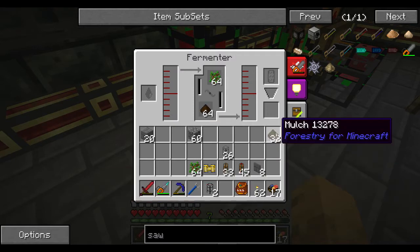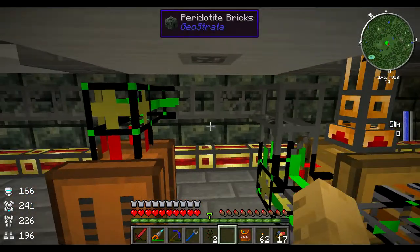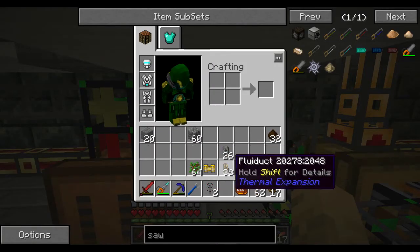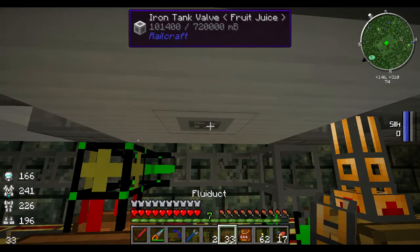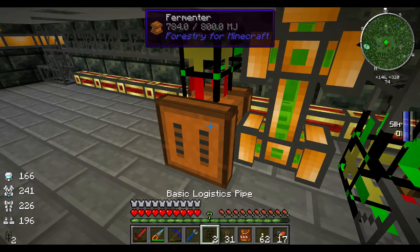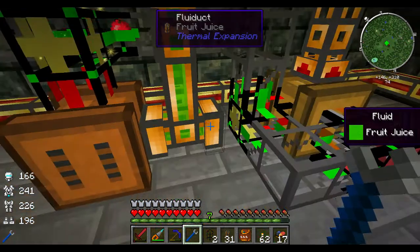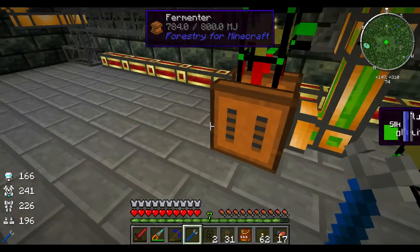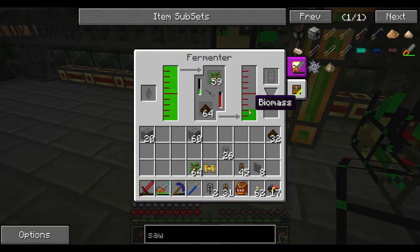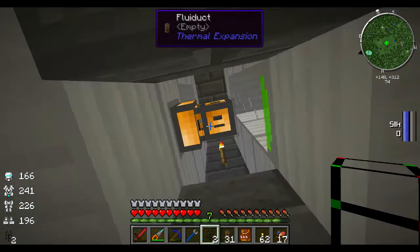There's our supplier. We'll go ahead and tell the supplier pipe to keep 64 saplings and 64 mulch, and we'll tell this to partially fill if it doesn't have everything it needs. So it'll go ahead and start throwing this stuff in here. I have some extra mulch here. The other thing that we're going to need is these fluid ducts because we need to get the fruit juice into our fermenter. We don't need this to connect here or here. If everything's working right — there it goes — it's making biomass.